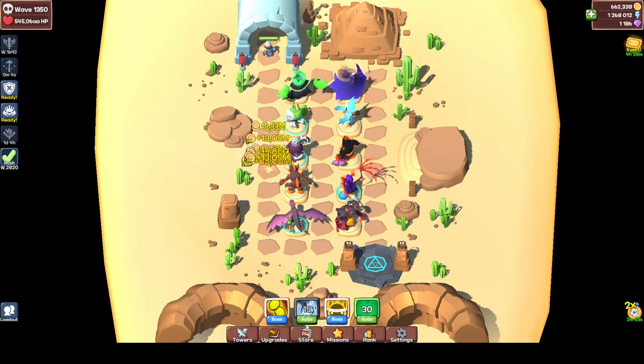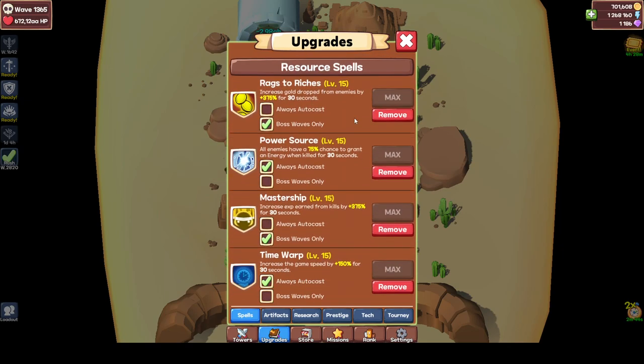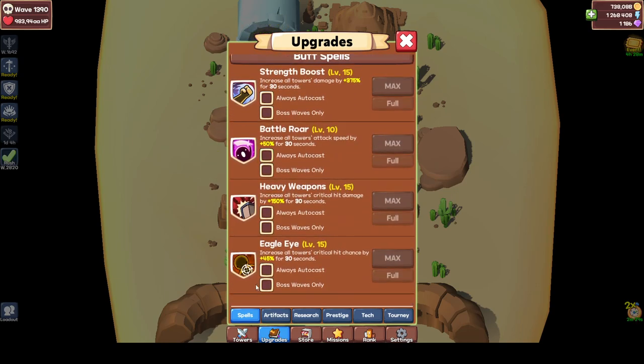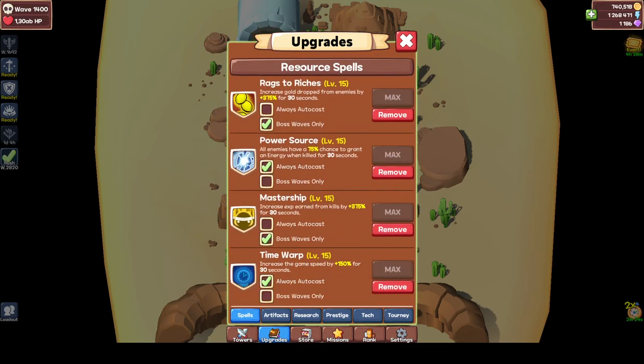As you can see, I have some nice spells on my spell bar. In the upgrade book, the first tab is spells — you have combat spells, buff spells, and resource spells. Resource spells are probably something you should invest in early on. You can unlock auto-cast for all of the spells. I didn't do it for combat spells. I did do it for buff spells — I don't think I should have. You can wait with those. But your resource spells — you should do it.